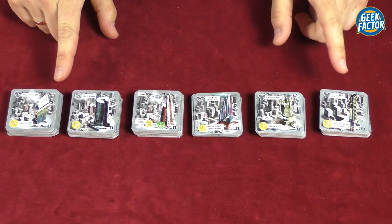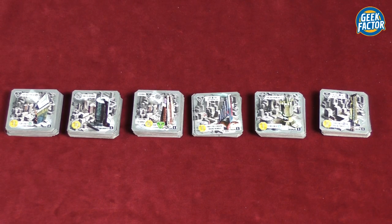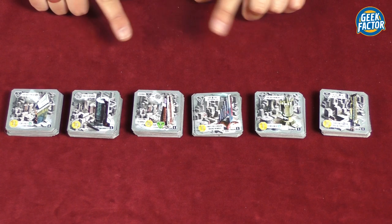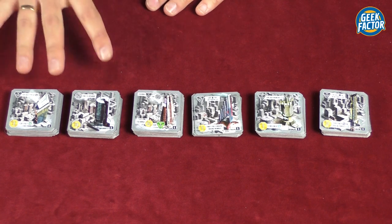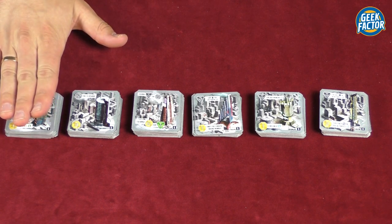With the remaining building tiles we have to create three stacks, but before we do that we have to eliminate a certain number of tiles. From each stack — each stack is of one type of building — we have to leave a certain number of tiles remaining, depending on the number of players. For two players we leave five tiles, for three players seven, and for four players we leave all nine tiles in each stack.